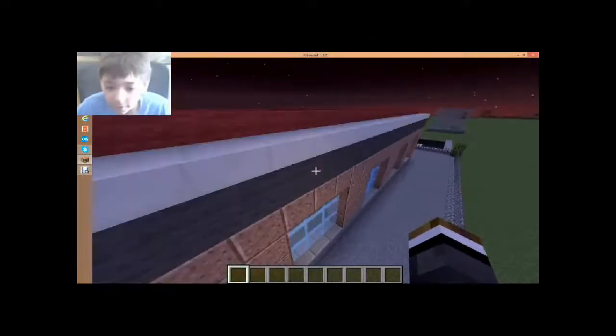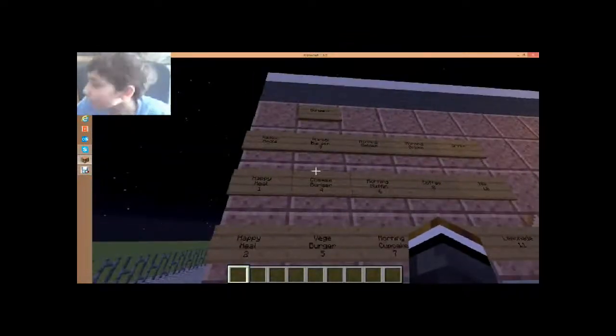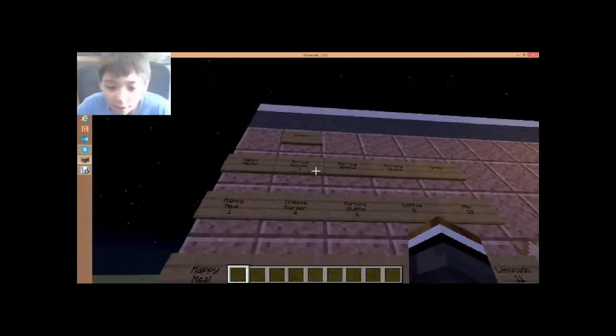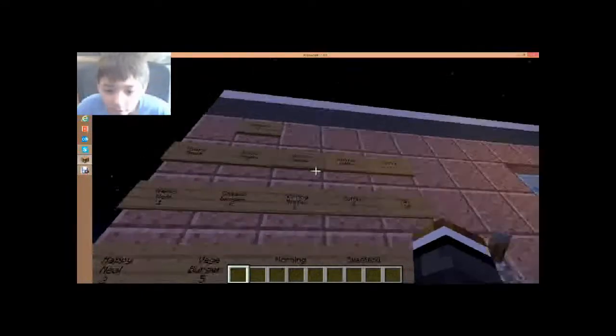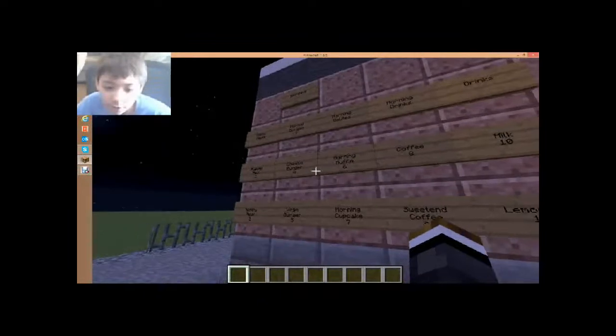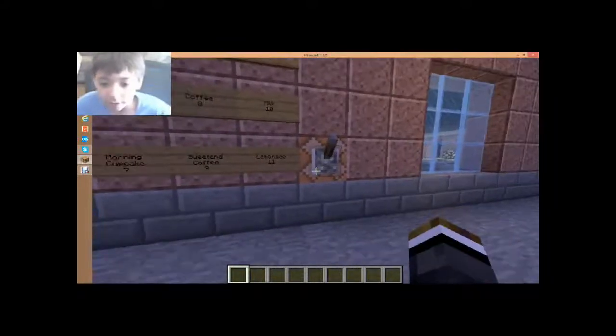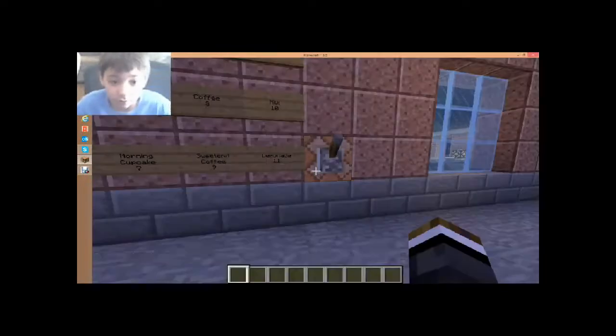As you can see, I have made the menu. I've got Happy Meals — Happy Meal One and Happy Meal Two. Happy Meal One is with nuggets, fries, and Coca-Cola. Happy Meal Two is with burger, fries, and Coca-Cola. Then I have burgers: Burger Three, Burger Four, Burger Five. Morning Delight — I got the muffin. I've also got the normal burger, cheeseburger, veggie burger, morning cupcakes, muffins, morning drink — coffee and sweetened coffee — and melting lemonade for normal drinks.